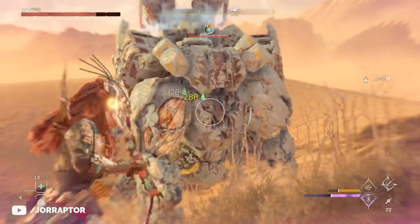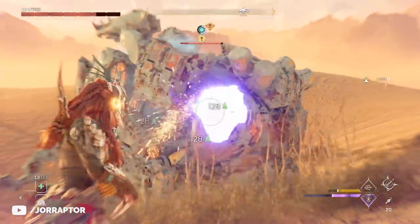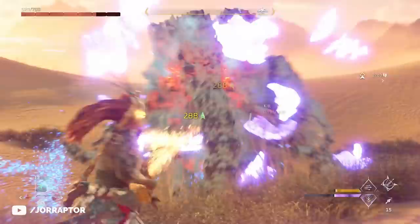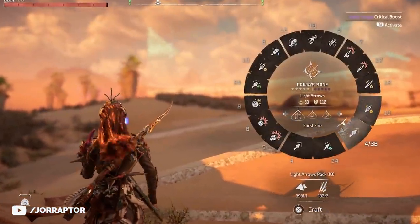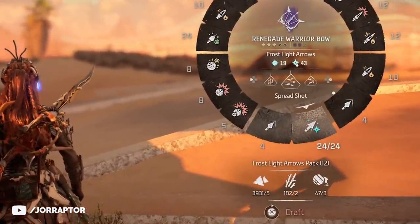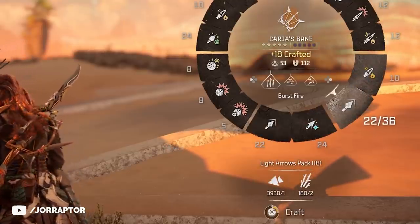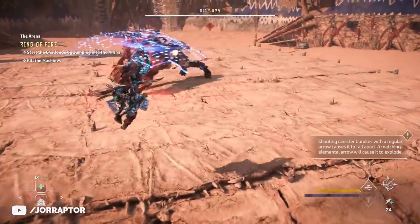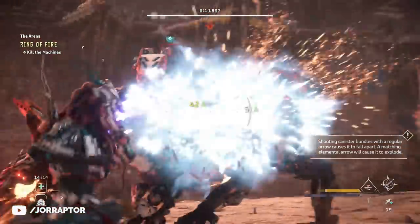I'm using warrior bows for this - it only costs one metal shard and some ridgewood to craft the regular arrows, and you add an elemental type resource for the elemental warrior bow arrows. It's very cheap, and with the special spread shot weapon technique you can unlock in the warrior skill tree, you can fire 5 arrows at the same time of that elemental type to build up the status effect extremely fast.